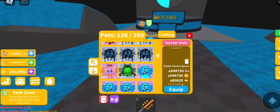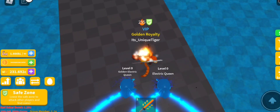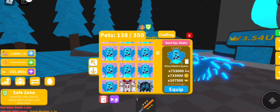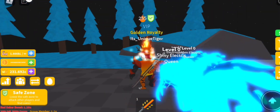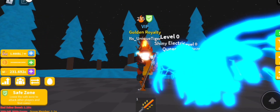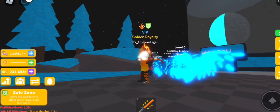Now let's have a look at the golden version — stats of 549,750 and 80,625 in crowns. There's no difference except the name and a little bit of golden around it. Now the shiny version — shiny electric queen — with stats of 733,000 and 107,500 in crowns. As you can see the shiny is much brighter. The hair and the electric wings are shiny, except the pet itself has a little magma skin that isn't shiny, but all the rest looks shiny.